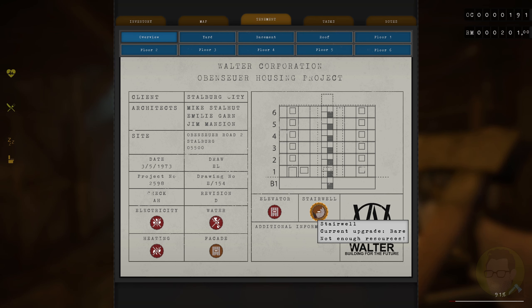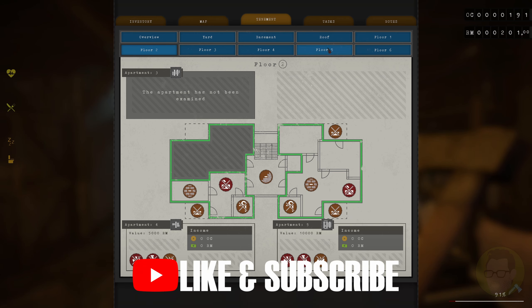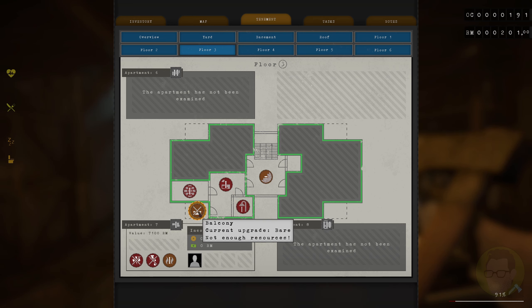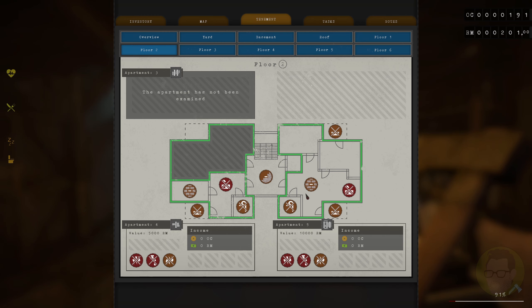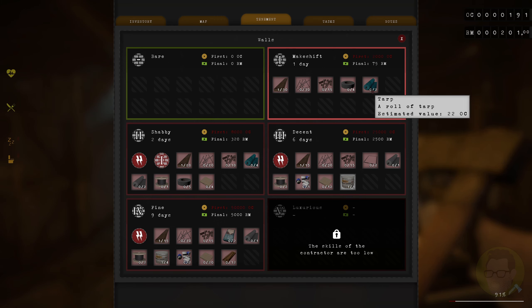Let's have a look at what we can do. Current upgrade: not enough resources. So what we probably want to do is go to floor two - apartment hasn't been examined. Walls - is it floor two? Floor two was the one we haven't done, isn't it. We haven't been to floor four, five, or six, but we've been to three, and I don't want to upgrade that dickhead's room first. So we can do the walls which are bare and makeshift. We need two thousand bucks to be able to do that. Damn - we're still miles off, and we're going to need nails, scrap metal, duct tape, and tarp.